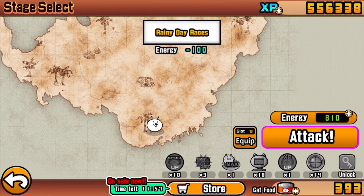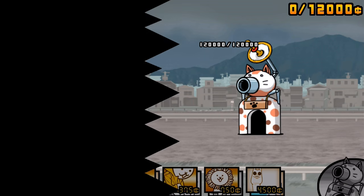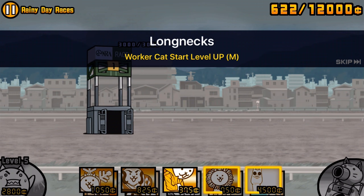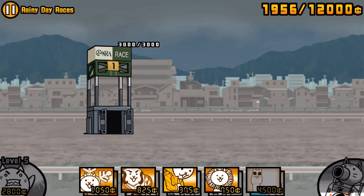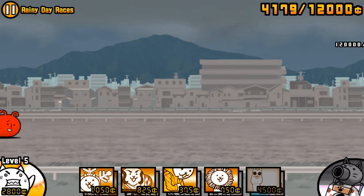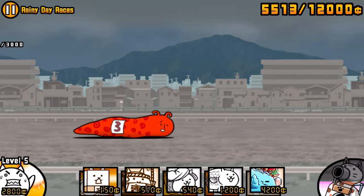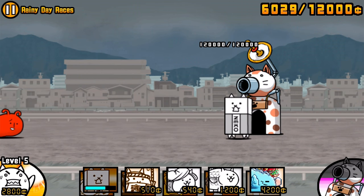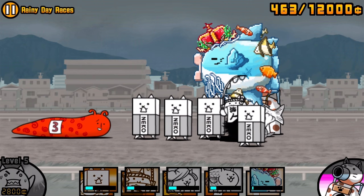The stage name 'Rainy Day Races' sometimes hints toward what enemies you'll find, but at the moment it's looking pretty city-like so I'm not sure what to expect. Then suddenly - what is this thing? We've got a weird worm-looking thing with a number three on it. Obviously it's a red enemy, which is good because we have the fish cat to sort of fight that off. Let's summon the team and see what it does.